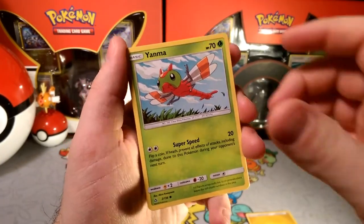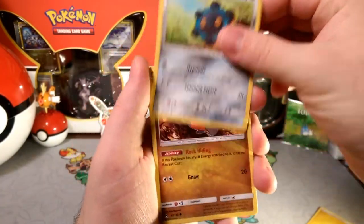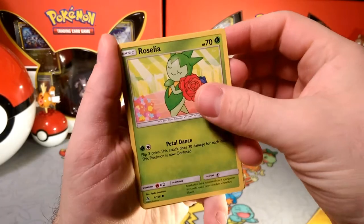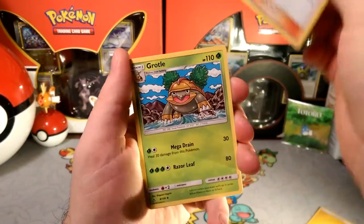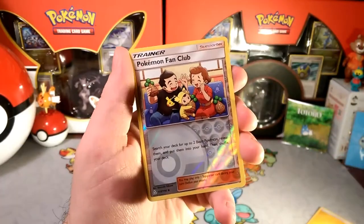Starting with the commons — they're just so fast. Bronzor with the Hypnosis, you gotta flip that coin. Gibble is hiding in the rocks, Roselia with that Petal Dance, Chimchar with that classic art, Manaphy staying away from that wormhole. There's a Cynthia — there's a card we can use, wink wink.